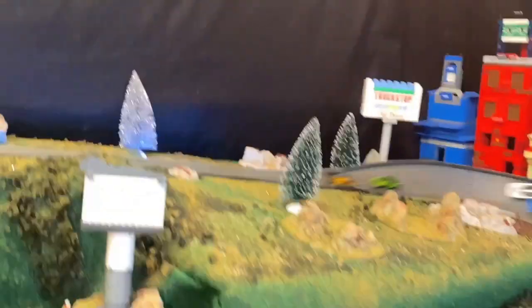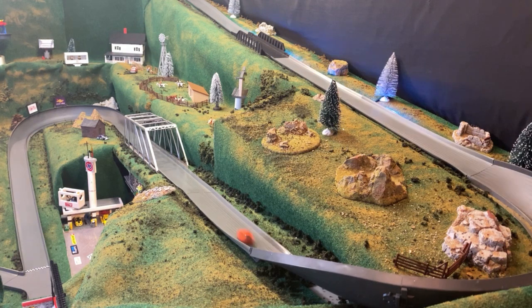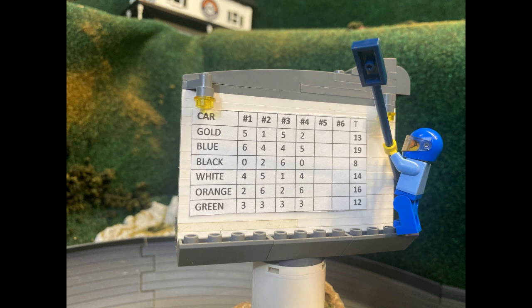Here we go — good racing. Can I get a better camera angle than that? My goodness. It is going to be the Gallardo, the Huracán, and the Aventador in race four. After race four, that blue Huracán is starting to open up a gap.